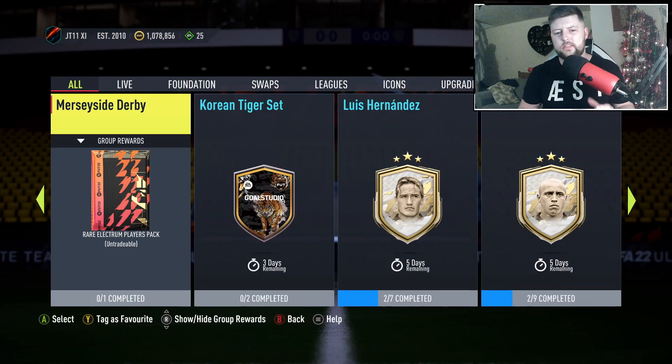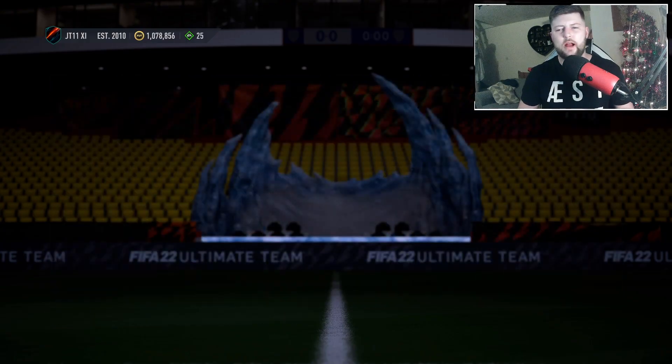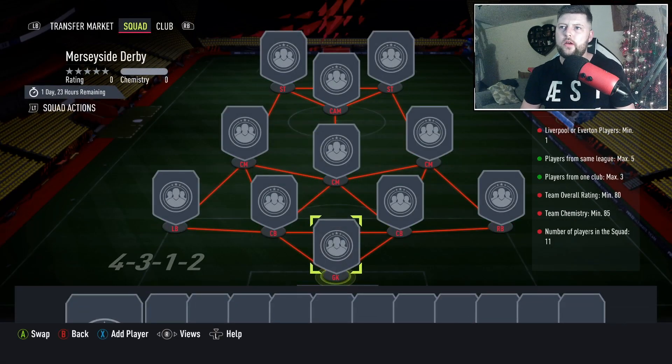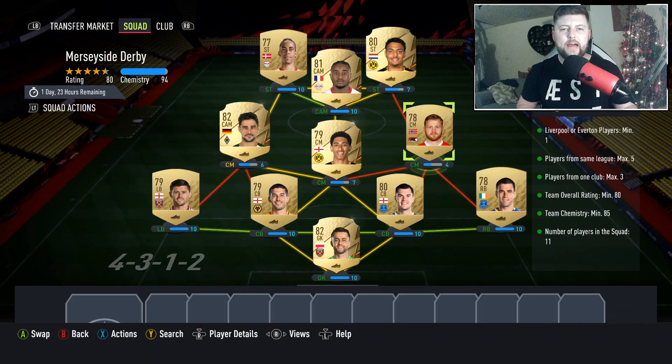What is going on guys? Today we are looking at the Merseyside Derby. It is for a rare Electrum players pack. We've got an 80-rated team minimum, 3 from the same club max, 5 from the same league, 85 chem, and 1 Liverpool and 1 Everton player. And that's the SBC done.